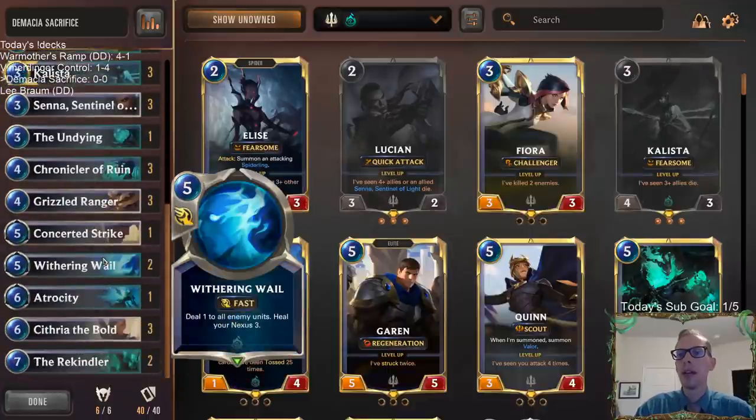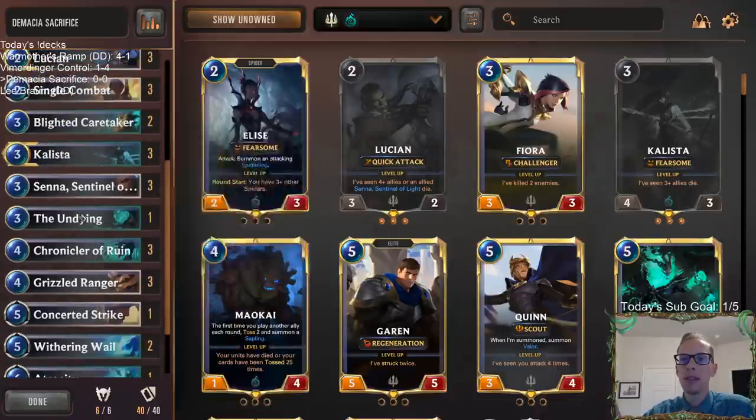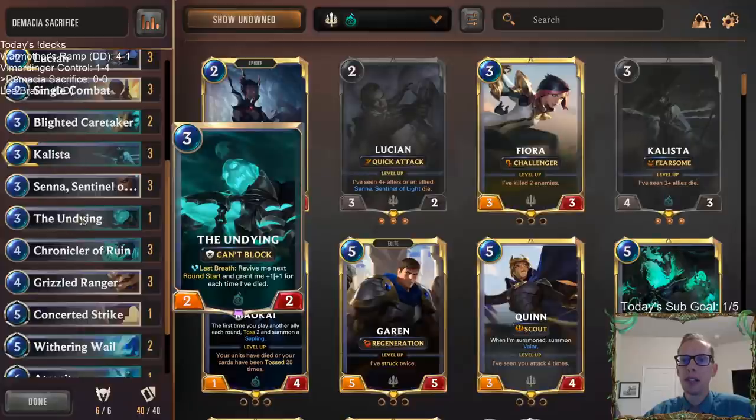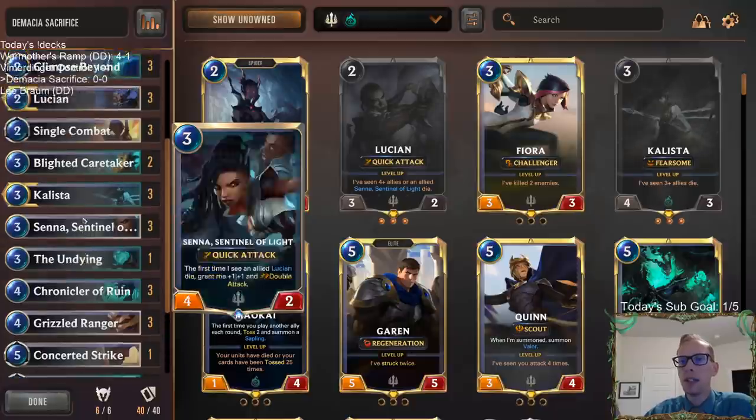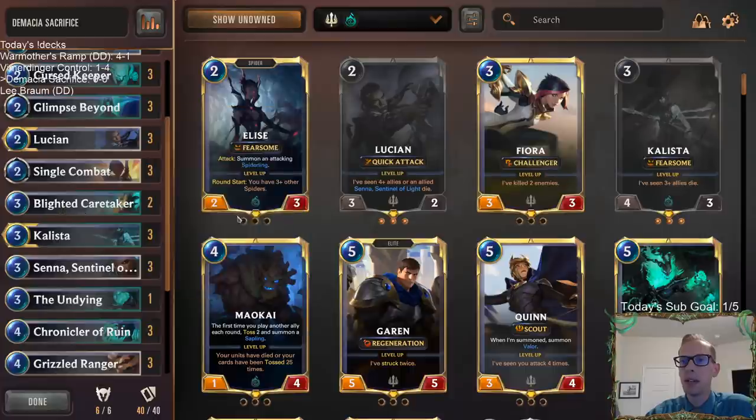The new thing I have in this deck now is I'm putting Cytherea at the top end - that's kind of the new thing I'm going with. Going with a little bit less of the sacrifice - I'm down to one Undying now. There's just so many times where the Undying is too slow against kind of everything, so we're just playing one in here. And we're going down to two Blighted Caretakers because we can run out of room.